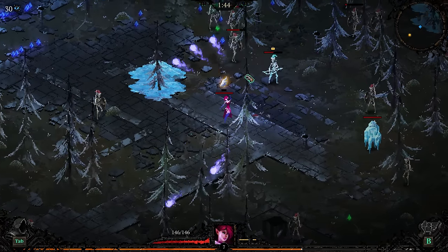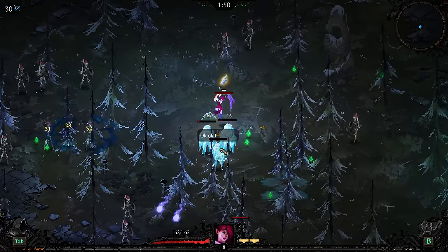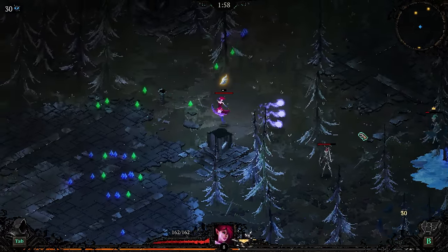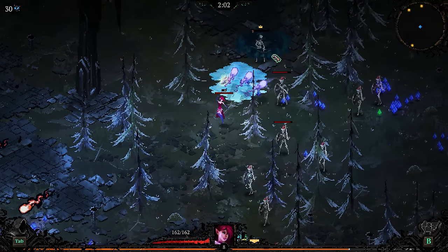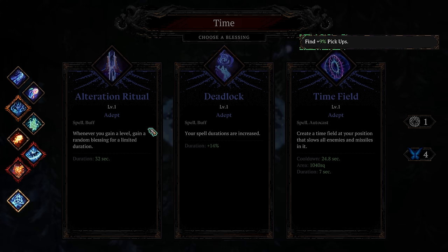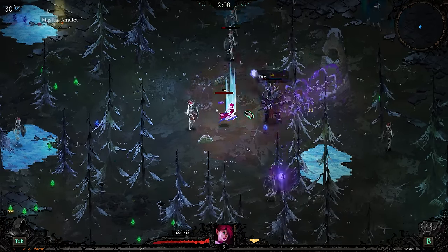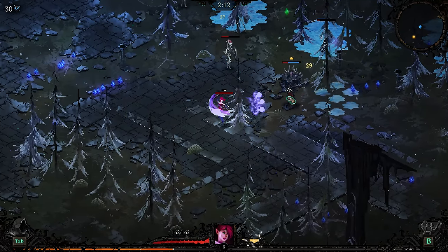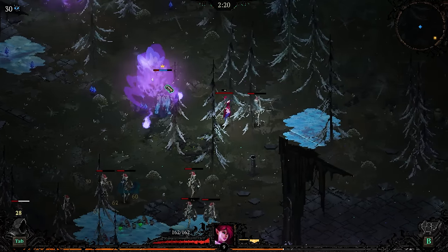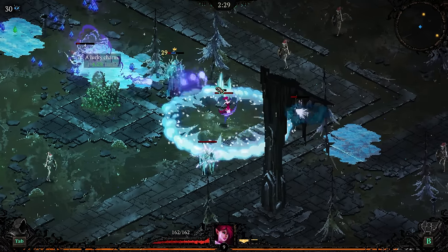At some point we're going to want meteor storm — there's going to be a lot of meteors. Let's keep taking vigor, nothing wrong with that. The concern here is our single target damage is not realistically going to be very good, but that's just part of the deal. We could take early alteration ritual and hope we get lucky and hit Pandemonium a few times. I think it's reasonable to take alteration ritual early — at least one point of it — just for the fact that you can roll into Pandemonium at all. It's kind of ridiculous that that's a thing, but the stat bonuses are permanent.